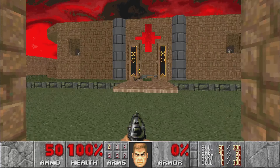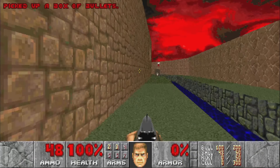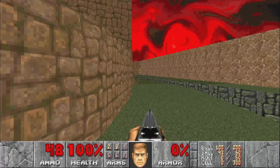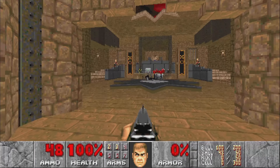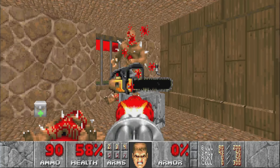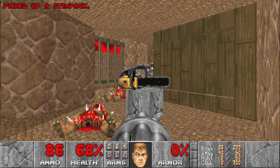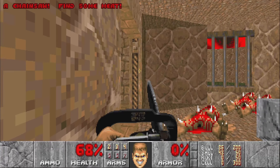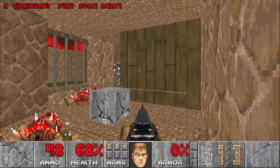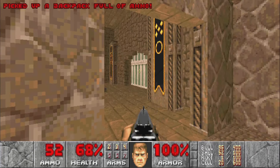First things first, we'll grab the shotgun on the bridge. We'll ignore all the revenants on the pillars and all the sniping enemies, and make our way to the back of the fortress. Grab the chaingun and take out the imps in one of the side rooms. We can grab the chainsaw from the pedestal, and there is a non-secret closet right here with a backpack and some armour, which is nice to have in this map.